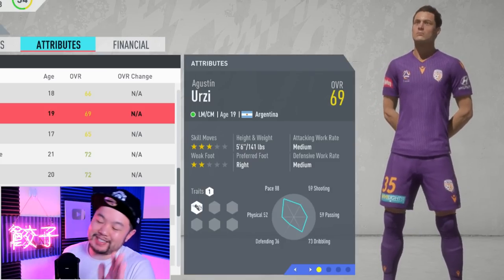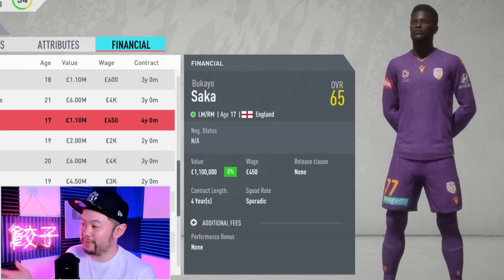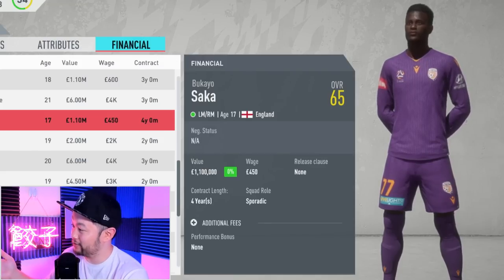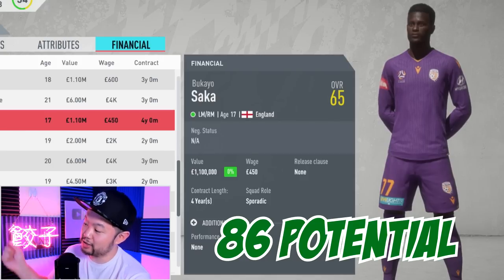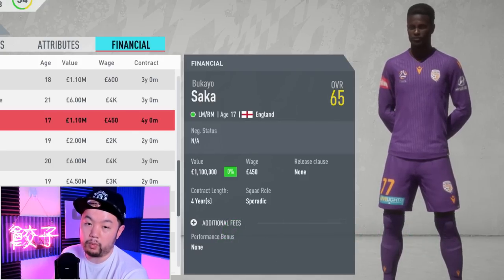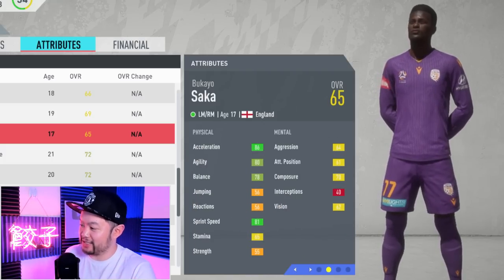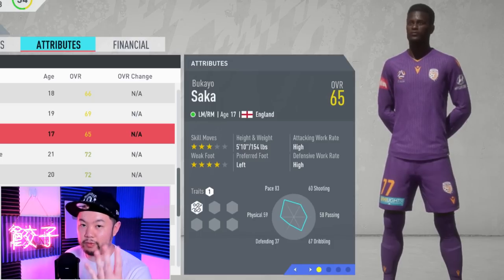For the bargain bin, we have the Arsenal man Saka. Starting out at an overall of 65, he has a base potential of 86 with a starter value of only 1.1 million. His technicals aren't great, but his physicals are pretty good in acceleration and sprint speed. He only has three-star skill moves, but he does possess a four-star weak foot.